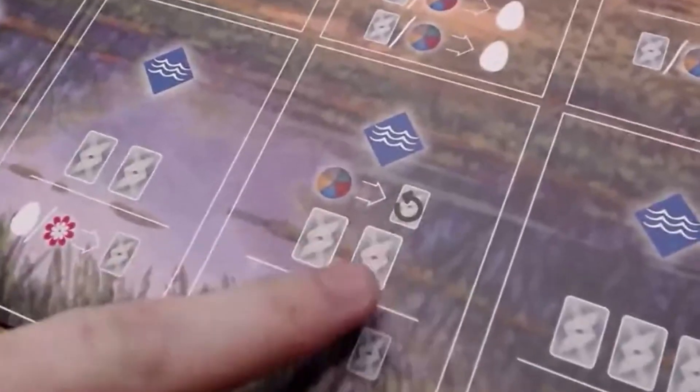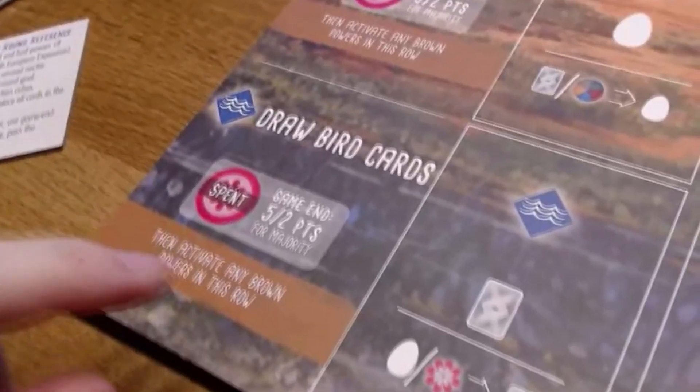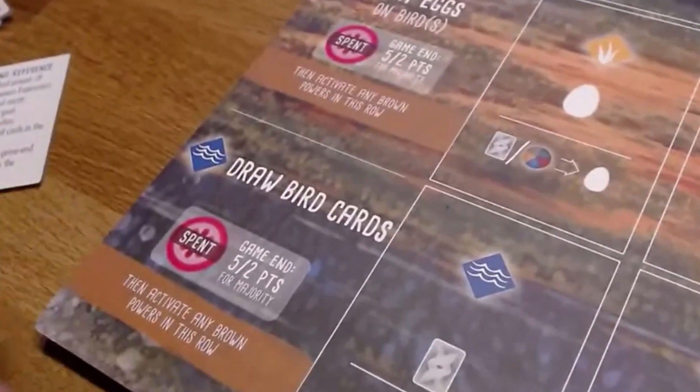That re-roll option occurs here down at the card selections too — you can refresh the tray of bird cards. Also, there are new places on the board where, whenever you spend Nectar in each habitat, you don't put them back in the box — you put them here. Because at the very end of the game, whoever has the most spent Nectar in each habitat gets five points, and second place gets two points.